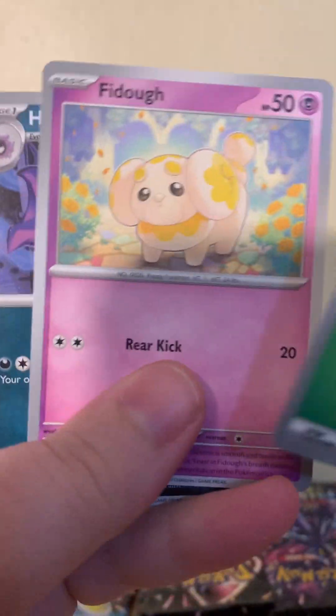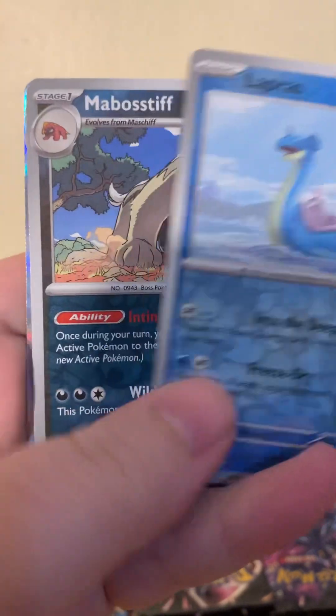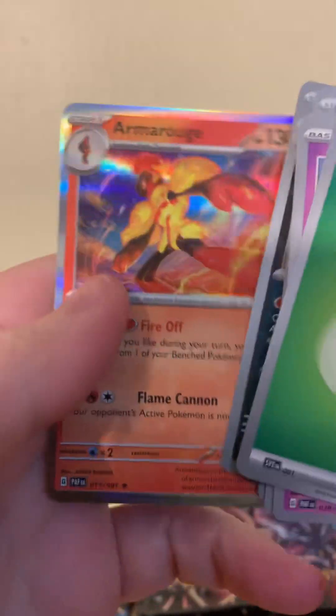We want that — is it Finizen? Palfin? Fire. Fidough, Haunter, Mr. Mime, Lanturn, Whimsicott, Scrafty, Lapras, Orbeetle, and Armarouge.